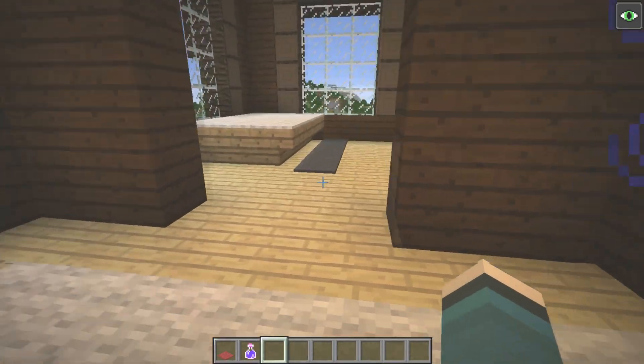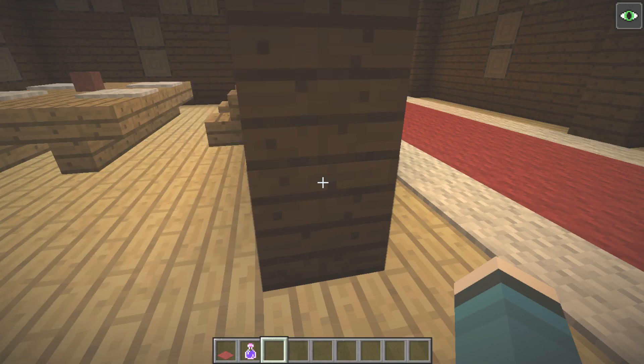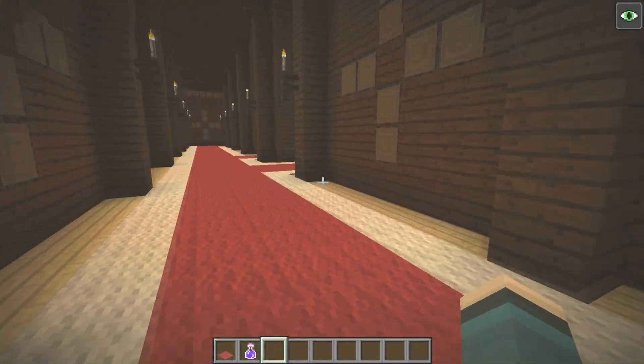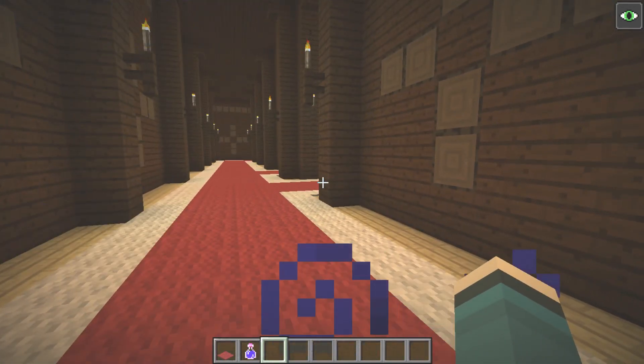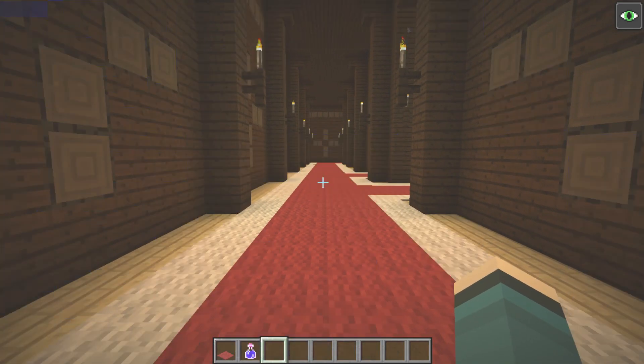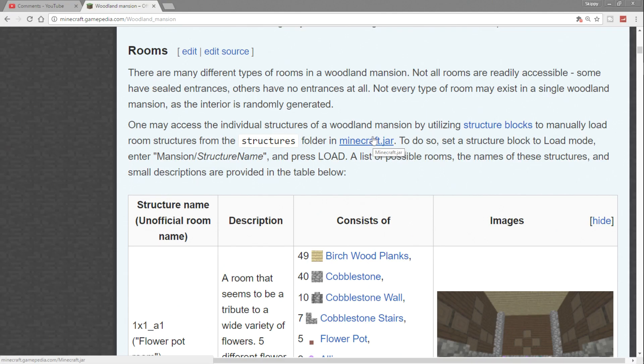We're almost at 10 minutes, so let's jump into the wiki. It's gonna take a while to go through the 50 rooms, but I have my screen zoomed in so it'll be easy. It's gonna tell you every block in each room and flag secret areas. I'll put a link to the wiki in the description below. Here we are in the wiki — it holds all the information.